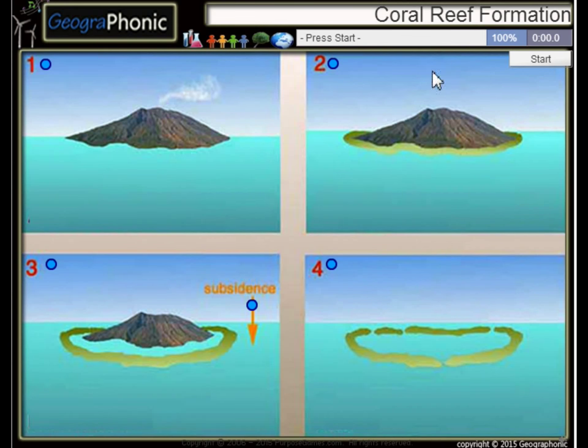This is a free game about the formation of a coral reef — you can play it yourself. There are four stages; look in the description to find a link. Here we see subsidence; the first picture is an active volcano.